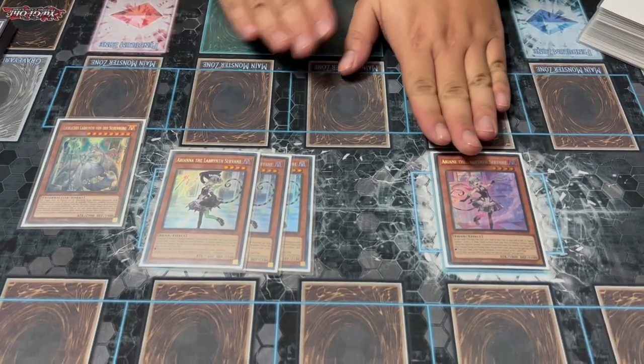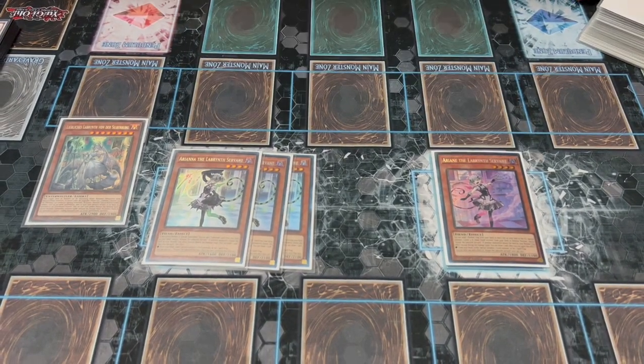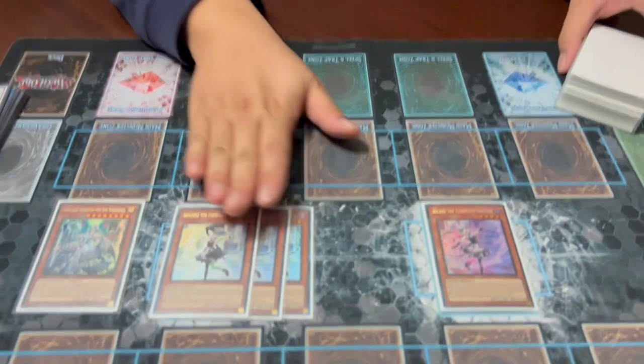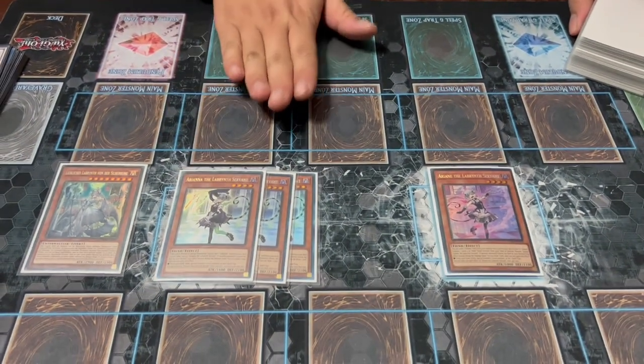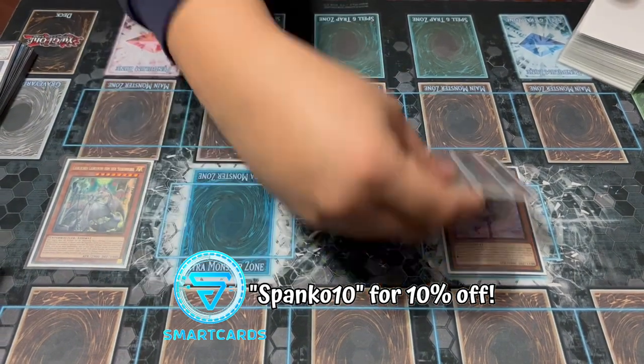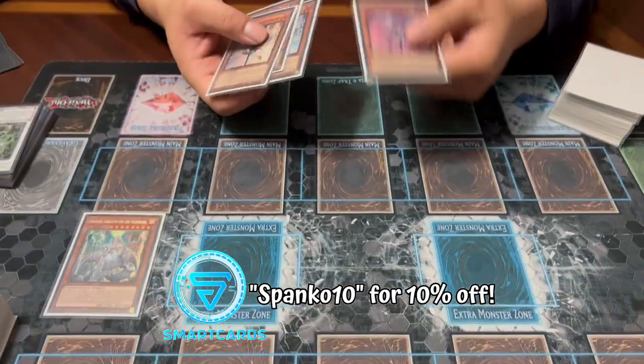Ariana Servant has the same draw and special summon effect as Ariana, so at worst you summon both, set a bunch of traps, and draw two on your opponent's turn. You wouldn't play more than one though, because discarding traps — especially if they're not the Labyrinth or Welcome Labyrinth traps — doesn't do anything this format. This card is here to access Ariana, and Ariana grabs the deck pieces that let you access everything else.